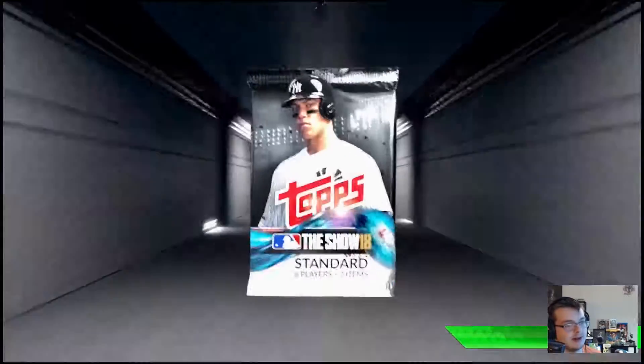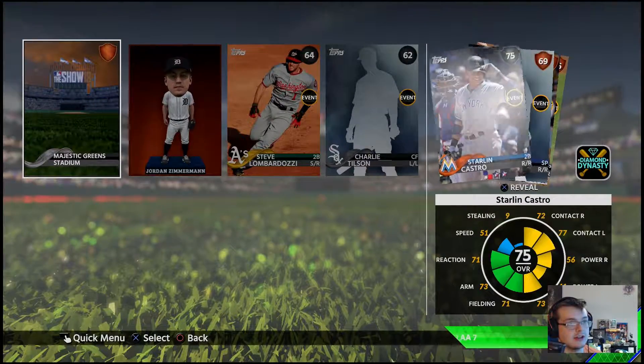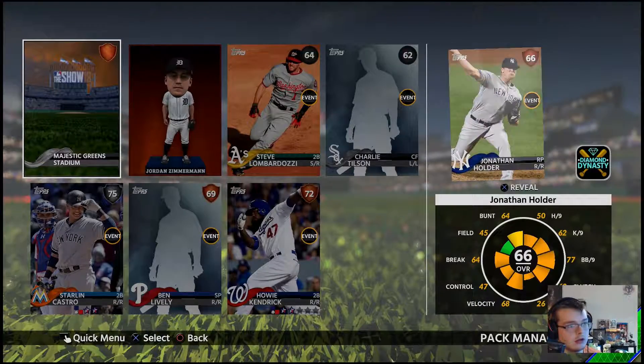Now let's see what I got in this Battle Royale pack. Anything good? A silver — Starling Castro. Alright, I'll take it.